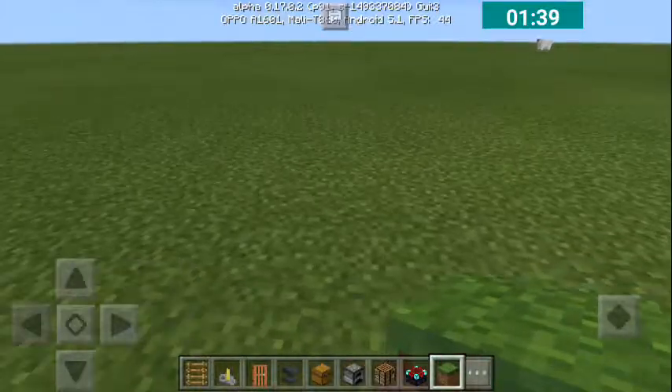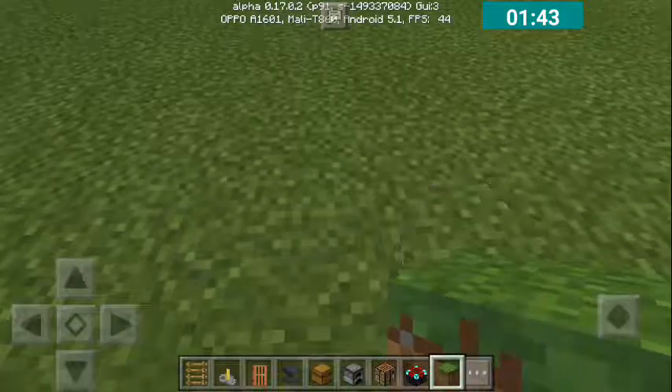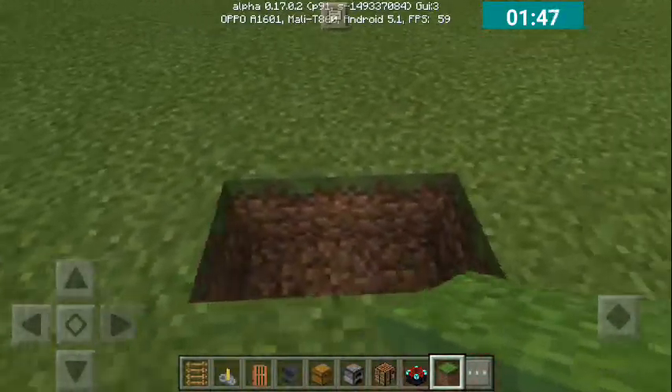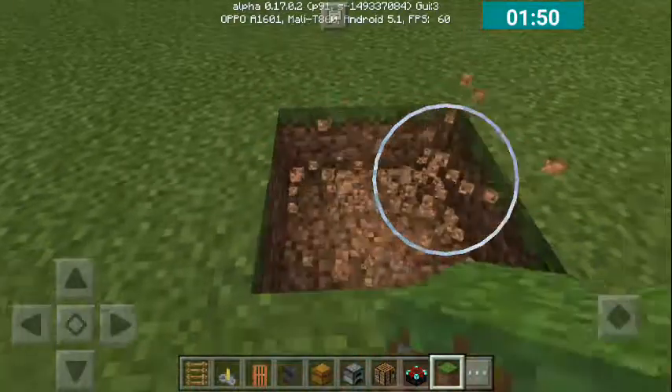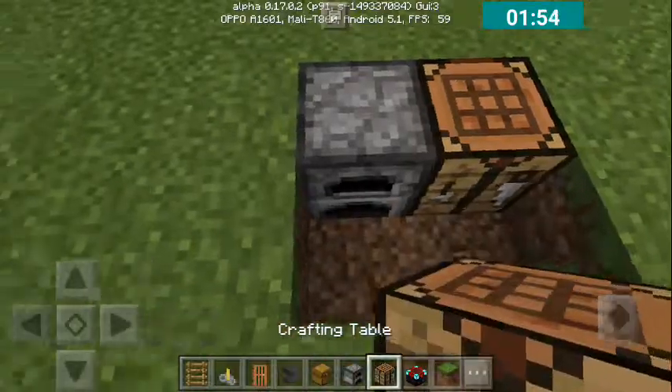Let's do have a — oh yeah, dirt. So first, we start — dig a hole in there, dig a hole. Take a square and put that there, put this thing there.